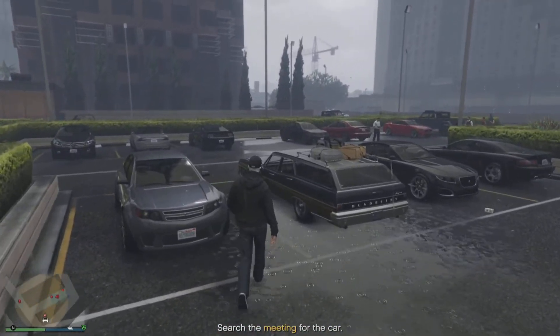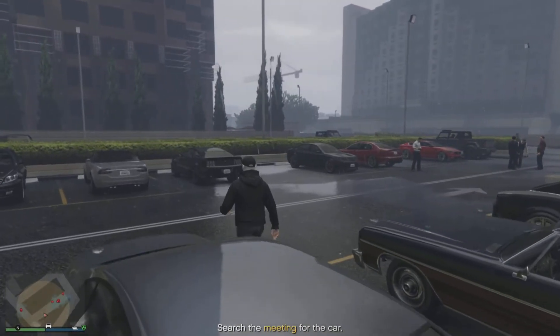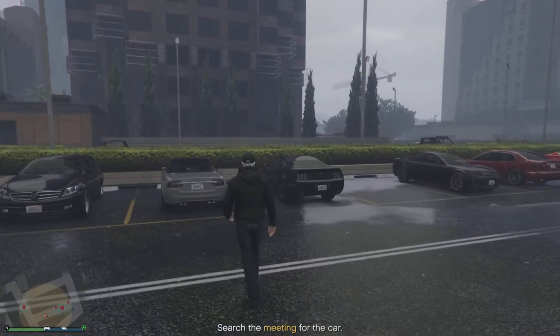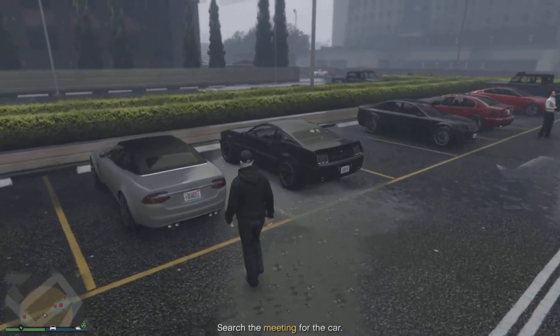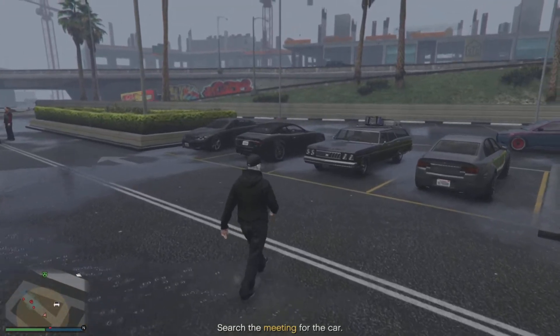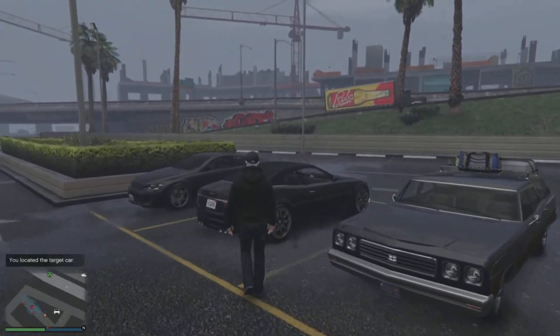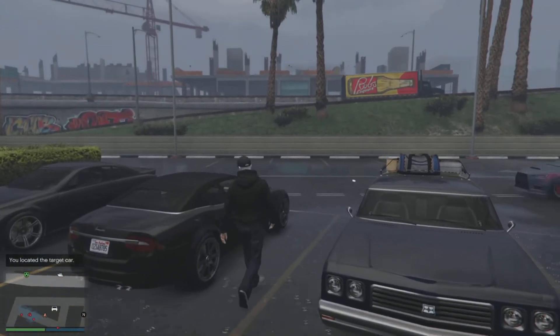A quick tip for when you're looking for the car: rather than inspecting every single license plate, if you look for the ones with the soft tops — like this grey one that I'm walking towards now — it's generally a car like that you're looking for. As you can see, it's not the grey one. There's another black one across diagonally from me. I'm going over to check that one now, and the notification on screen tells me that that's the right one.